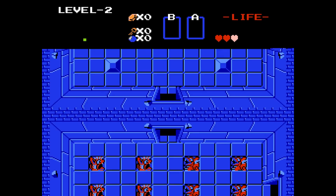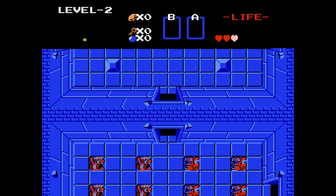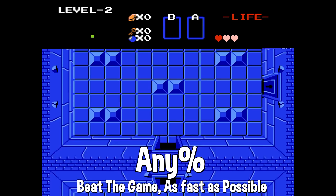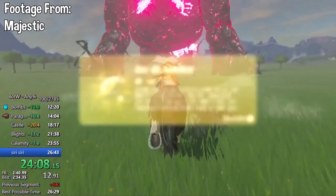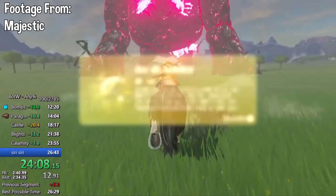So what makes this run so special? Well, when it comes to damageless runs, people usually do the Any% category. For those unaware, Any% only has one goal: beat the game as fast as possible, with no restrictions. So in Breath of the Wild's case, an Any% speedrun, you just complete the Great Plateau, then rush to Hyrule Castle, reach Dark Beast Ganon, and after defeating him, that's it. That's the run.